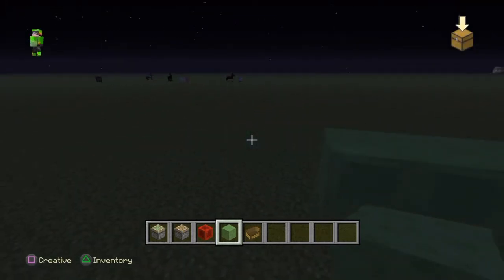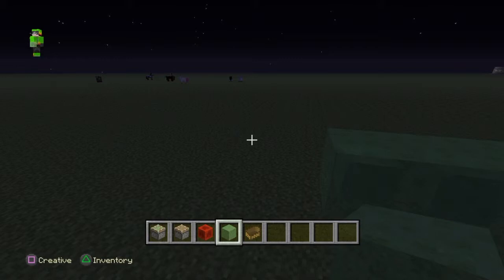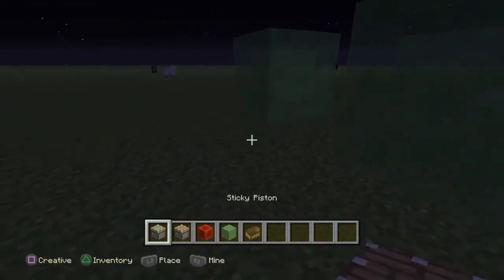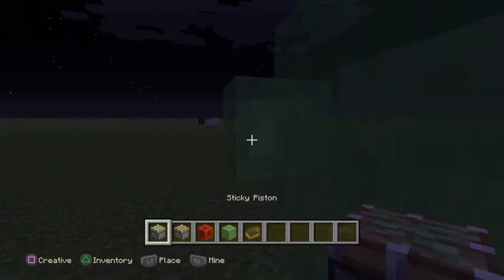You want to delete the middle slime block, and then you want to place a sticky piston like this, where you're facing like this.